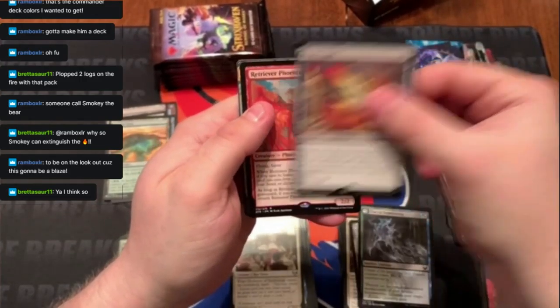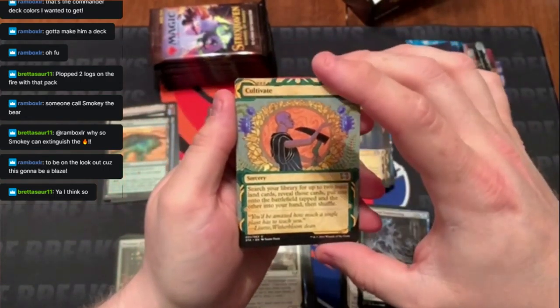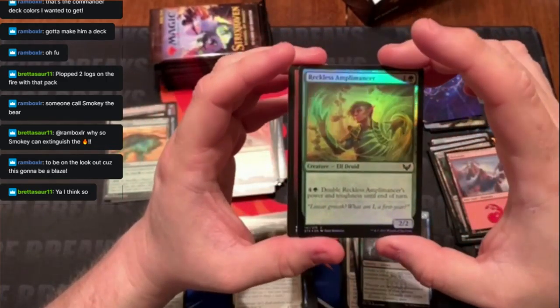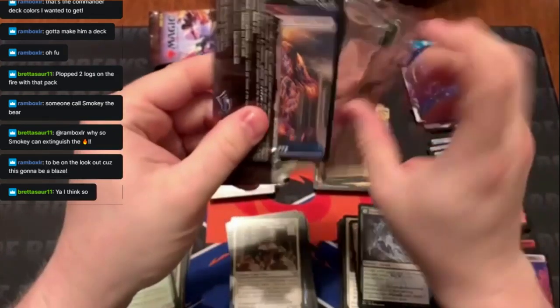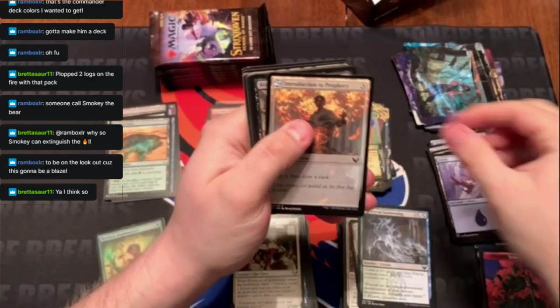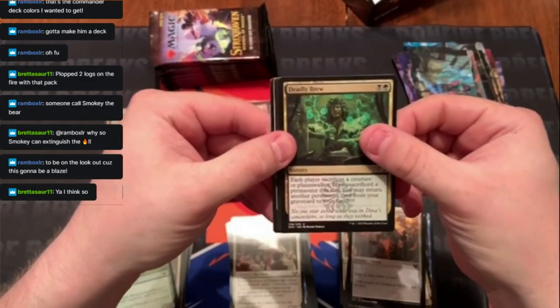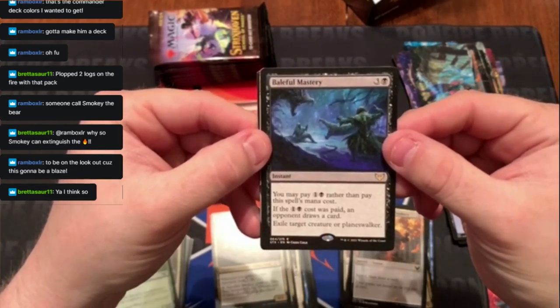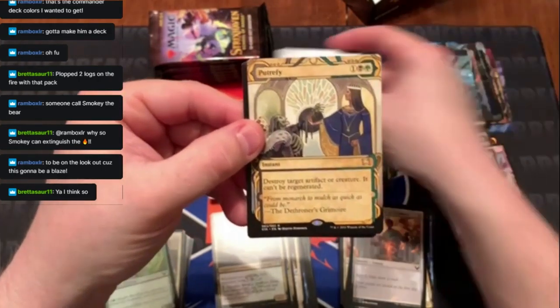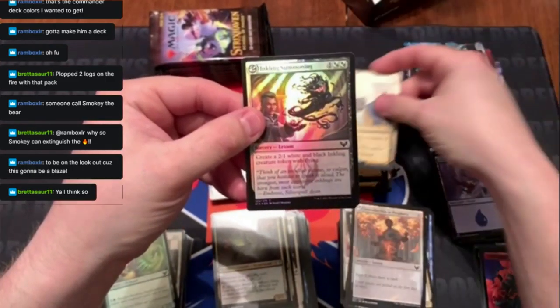A Poet's Quill number two, Retriever Phoenix, To Count on Design, Reckless Amplimancer, Deadly Brew. Baleful Mastery — a cheaper way to get something off the field, but it lets your opponent draw a card though. Petrify is a rare, and then a foil Inkling Summoning.